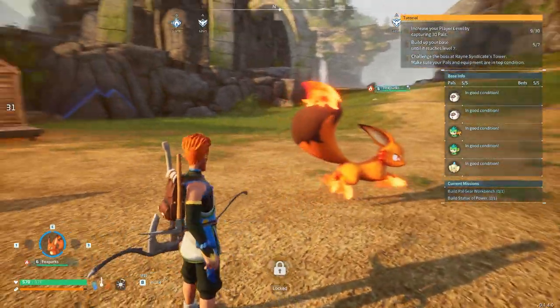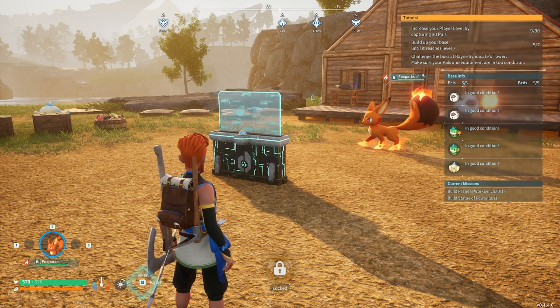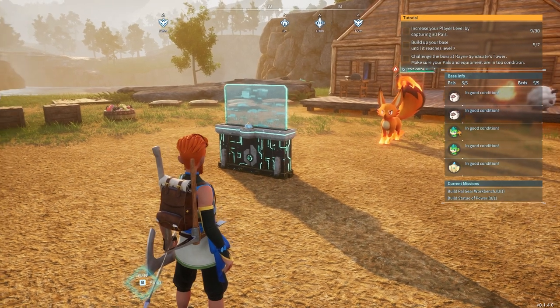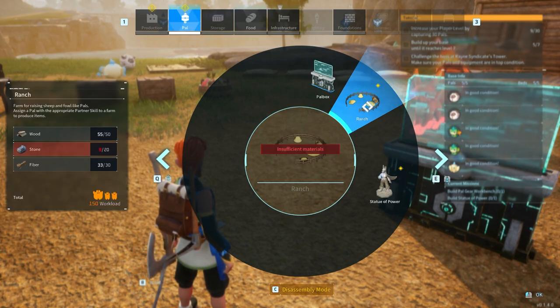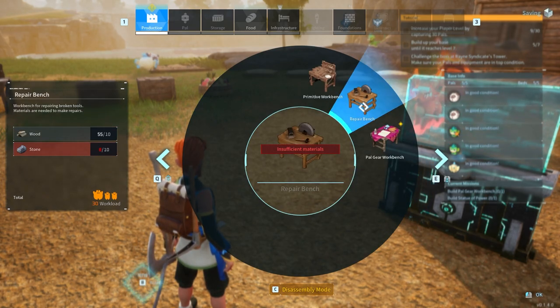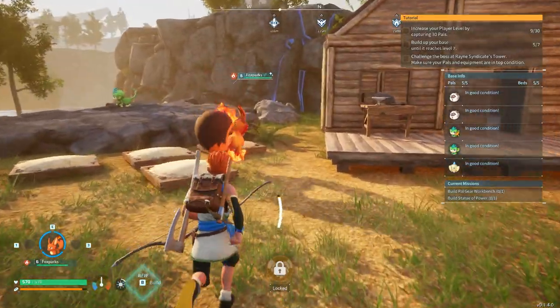So what do we have to do? We've got to reach level seven and increase our player level by capturing 30 pals. I also need to get some more building done. There are a couple of things we need that we don't have yet — like this ranch and the statue of power. We need stone, so I'm going to get some stone and get those two things built.